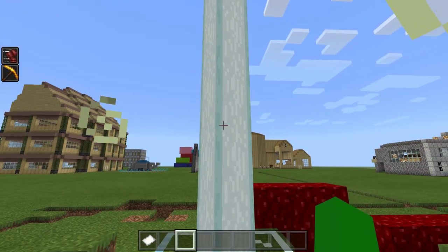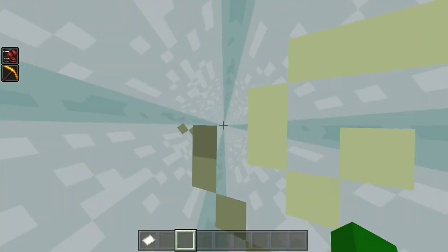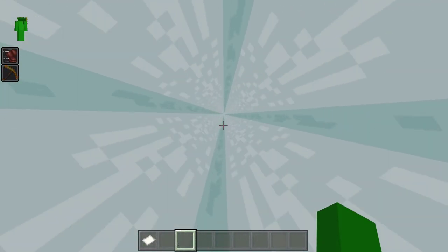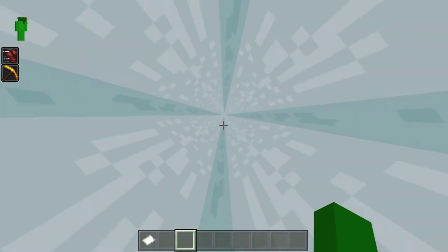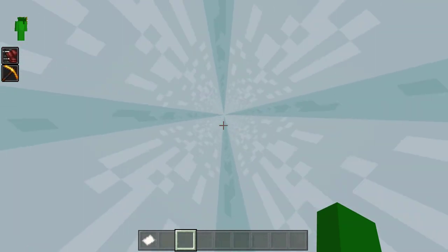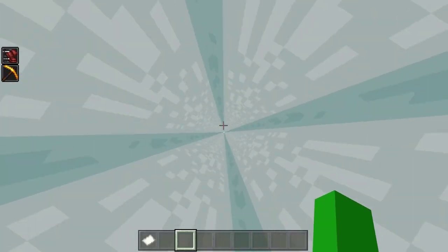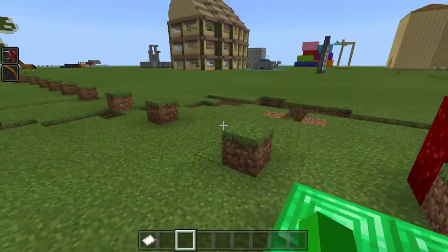This is what happens when you fly up inside of a beacon. First you have to go in the beacon and do this, then you look up and keep going. It just looks like this little white dot in the center and it looks infinite, but out of nowhere it will just stop. That's what happens when you go inside of a beacon.